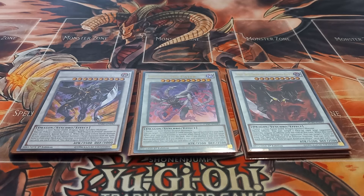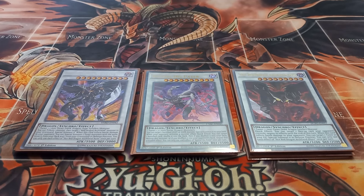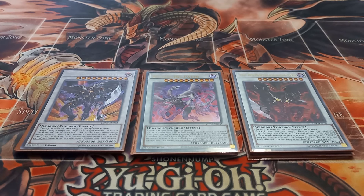Next I play one copy of Hot Red Dragon Archfiend Bane. Bane has the effect that once per turn you can tribute one monster, target a Red Dragon Archfiend monster in your graveyard, and special summon it. When this card inflicts battle damage to your opponent, you can special summon two tuner monsters with the same level but different names — one from your graveyard and one from your deck.